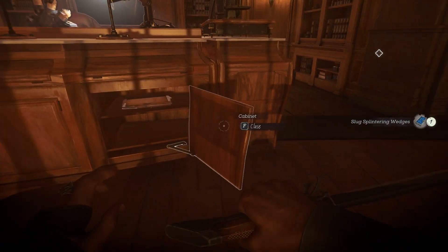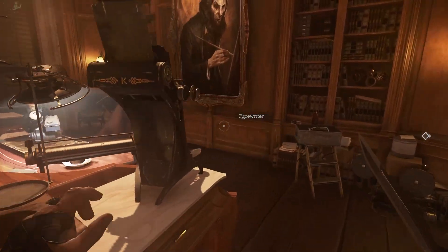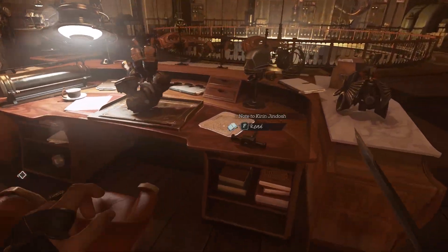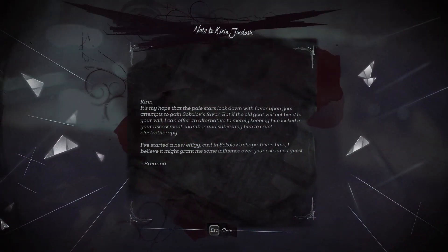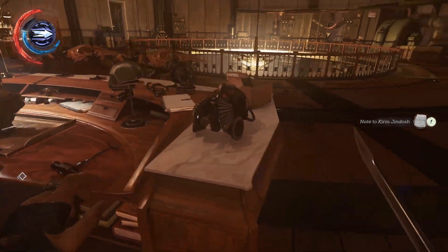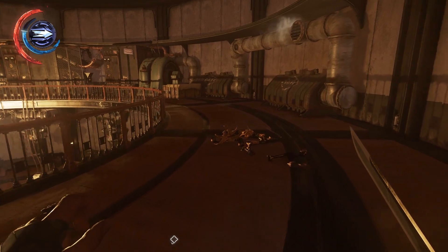Jindash is taken care of, now we need to find Sokolov. Speaking of Sokolov, this is his painting. And here's a note from Brianna Ashworth. She will be our next target when we're done here in the Clockwork Mansion.